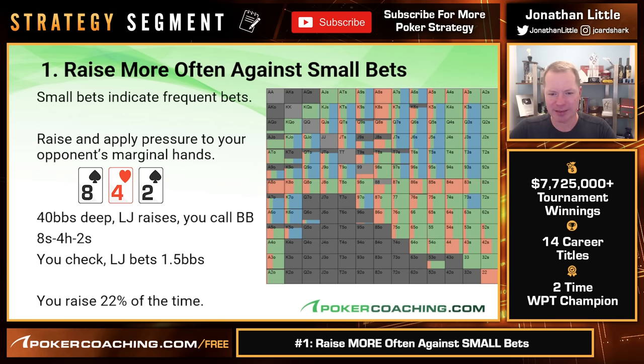You're also going to be check-raising with some additional eights that have backdoor equity, like eight-six for pair and straight draw. You're also going to be check-raising with some gut shots like seven-six, seven-five, six-five. You're also going to be check-raising a lot of flush draws like king-six of spades, king-three of spades, king-nine of spades, jack-ten of spades. And then some real junkers like jack of spades-ten, jack of spades-nine, queen of spades-nine, ace of spades-nine. So when we're check-raising here, we have our best hands that are almost always good and often vulnerable, plus flush draws, straight draws, and some really bad draws like an overcard with a backdoor flush draw.